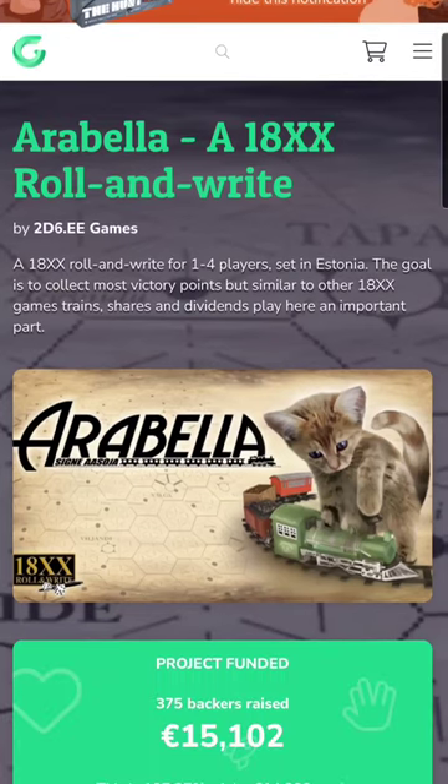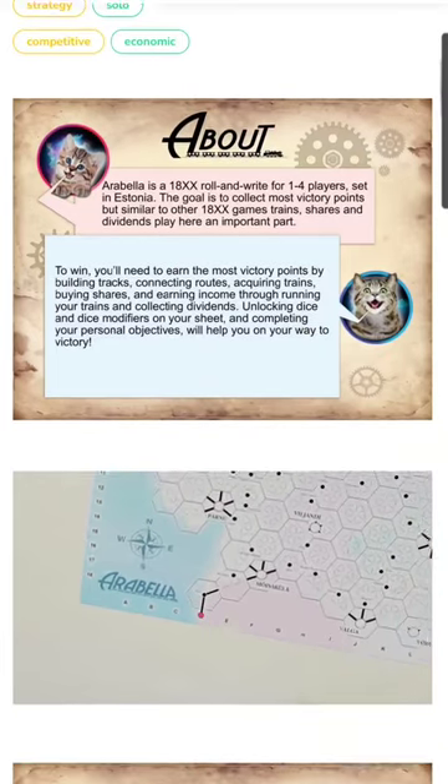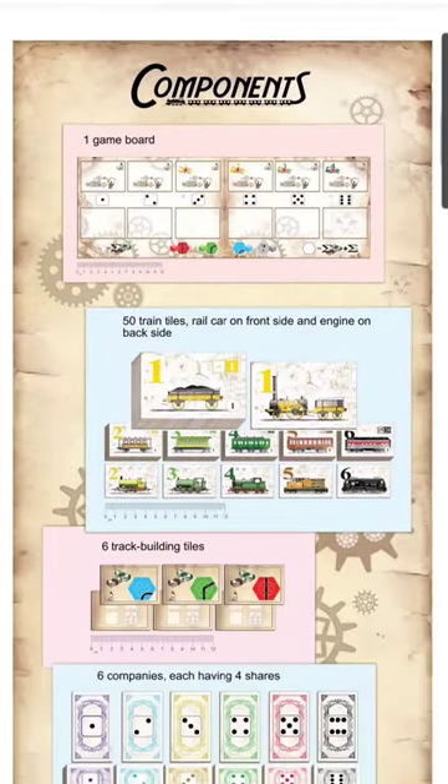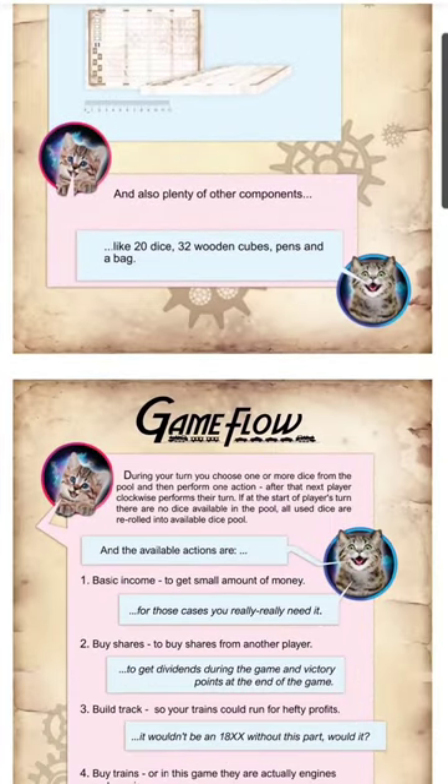This next game is Cat! It has a cat! Oh my god, look at the kitty! Apparently, Arabera is a roll and write game in the style of an 18xx game, but kitty! It's so cute!